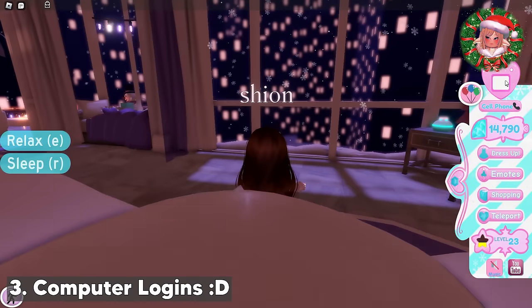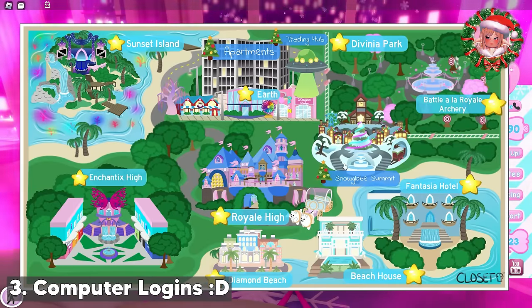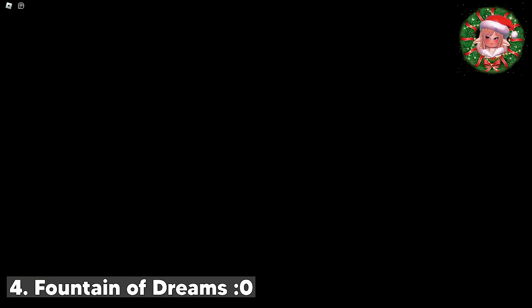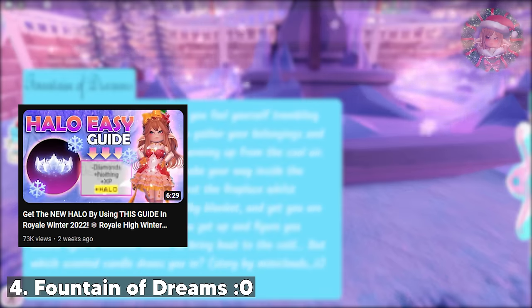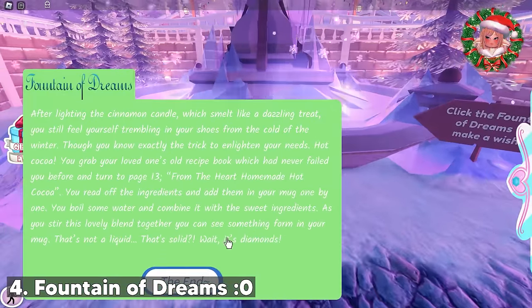We've done the computer login. Next up, let's do the spin wheel and fountain. Since Snow Globe Summit has the fountain and spin wheel in it, I'll teleport there. For the fountain, you can aim for a halo. I have already made a video about the fountain halo answers. You can search for that video, or click the eye icon on the upper right corner of your screen, or click the link in the description. I got diamonds, yay.